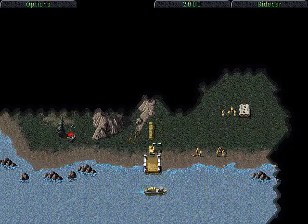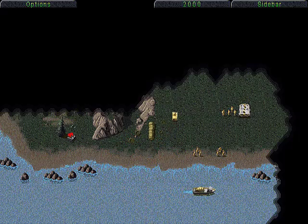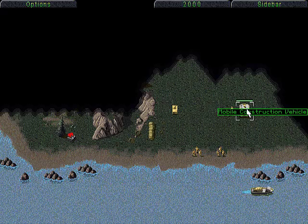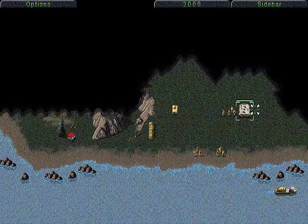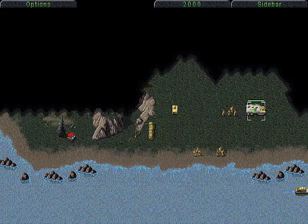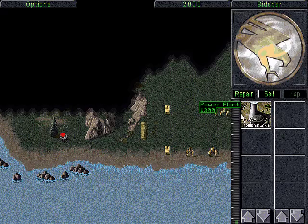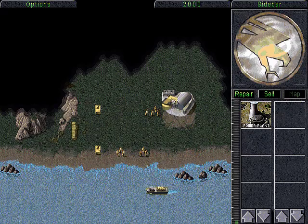We have units and vehicles such as a Humvee, and also this more important vehicle which is a Mobile Construction Vehicle. If I move it into a position where there's nothing obstructing it, you can left click on the Mobile Construction Vehicle to deploy it.